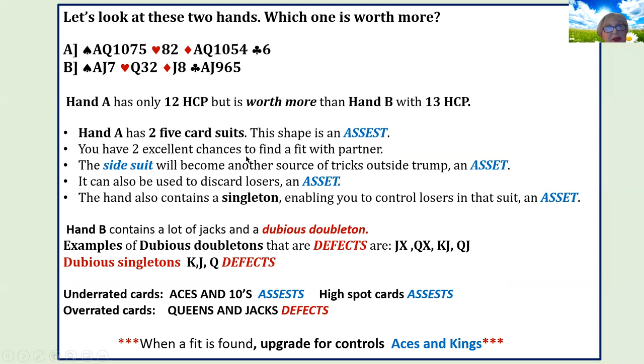Hand B again has quacky cards — lots of queens and jacks, which are not good cards. It also contains what I call a dubious doubleton. What does that mean? Well, Jack-x in diamonds — how much is this really worth as a doubleton? Other dubious doubletons are Jack-x, Queen-x, King-Jack, and Queen-Jack. Those are all dubious doubletons. They're only good if you have a fit with partner, but on their own they don't carry full weight. King-Jack isn't exactly four points and Queen-Jack isn't exactly three points if it's all by itself.